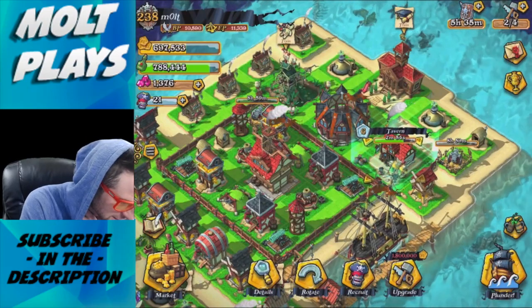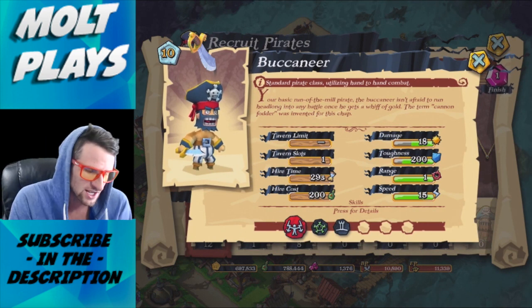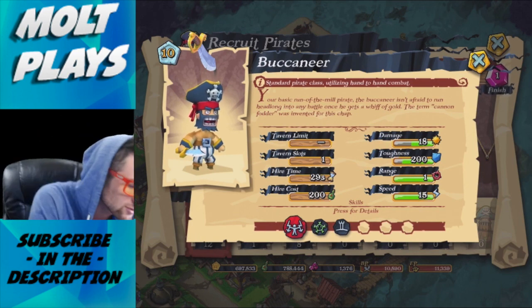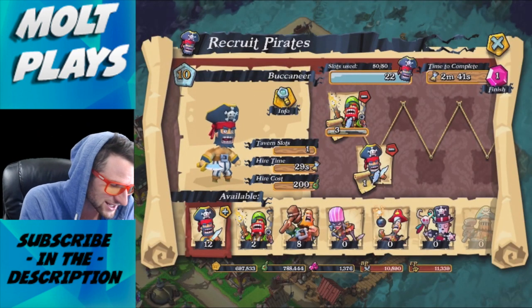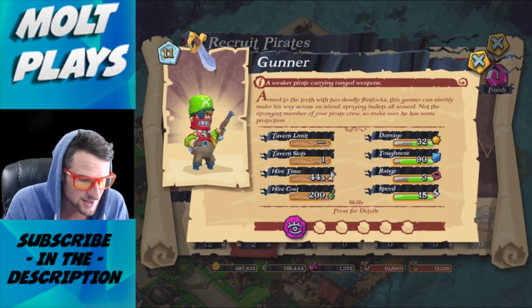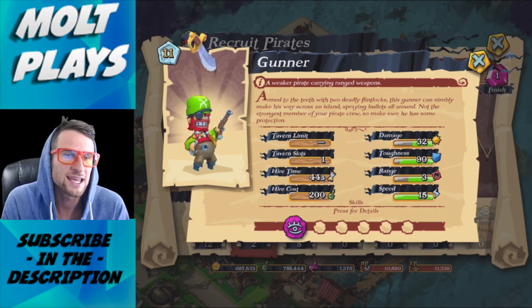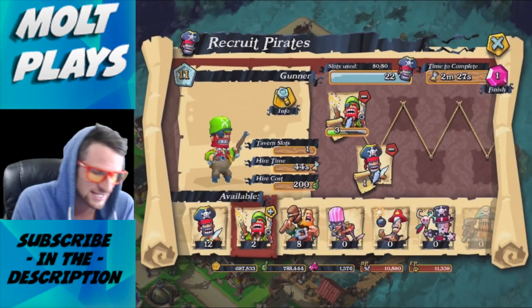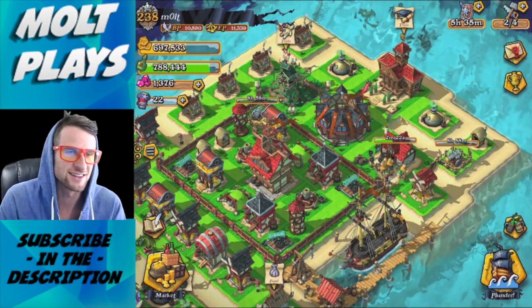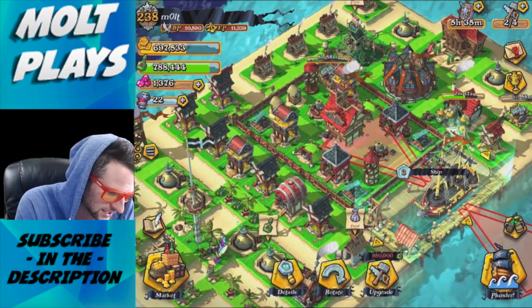Looking at troop stats: the buccaneers are really good as a tanky character — they only do 18 damage but have 200 health, which is great against cannons. The gunners however only have 32 damage and 90 toughness, meaning about three shots from a cannon takes one out. So if they're attacking something and not paying attention, these new level 10 cannons are going to go to town on them.